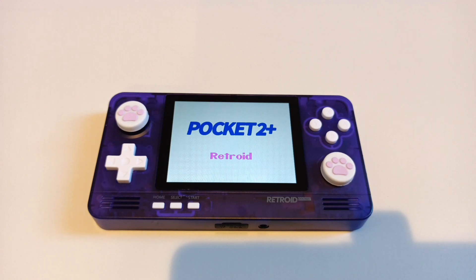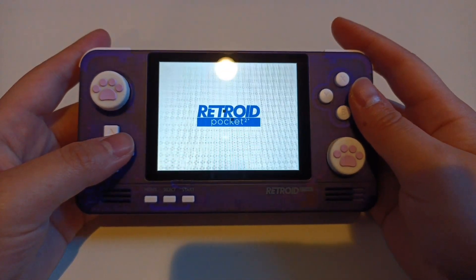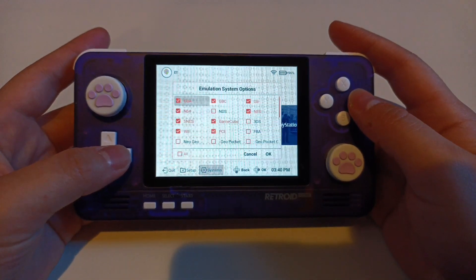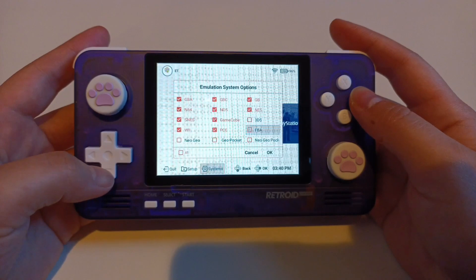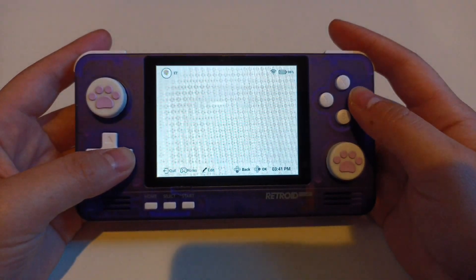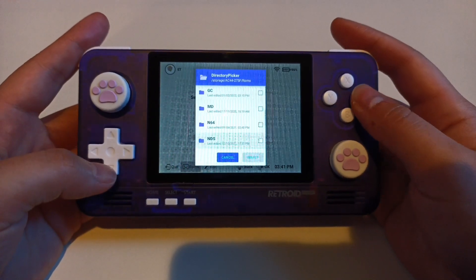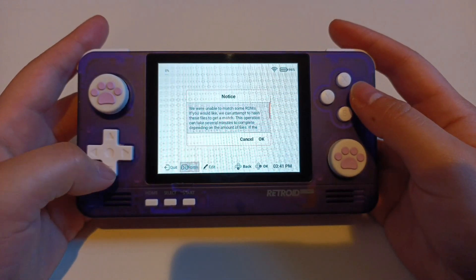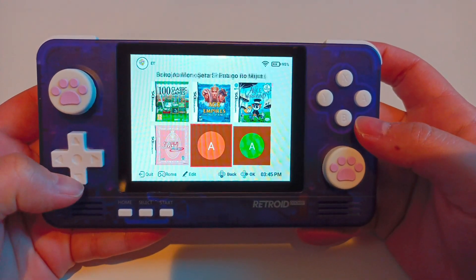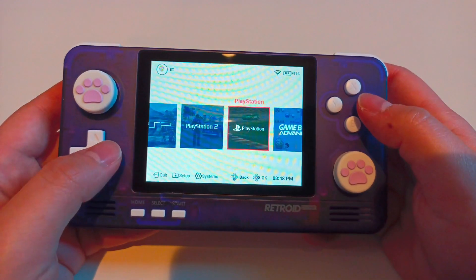I've been waiting for this update for quite a while, expecting an improvement in performance for the Retro Pocket 2 launcher. I'm pretty excited that they've finally added NDS as one of the systems. I just added NDS to my launcher, scanned my ROMs and scraped the system, and it went pretty well. I'm happy that 70% of my ROMs are recognized and the covers are showing — even for Japanese ROMs, which I didn't expect.